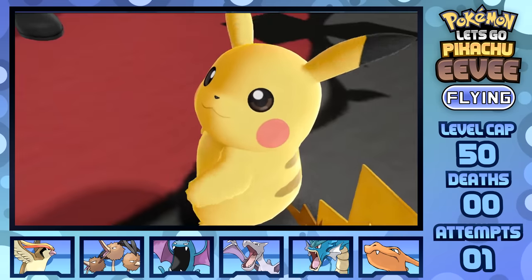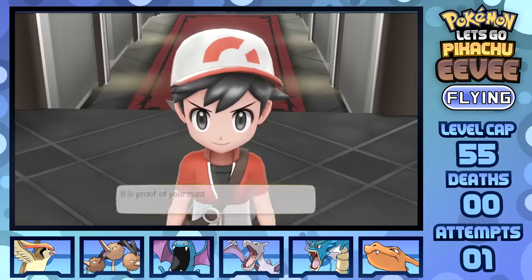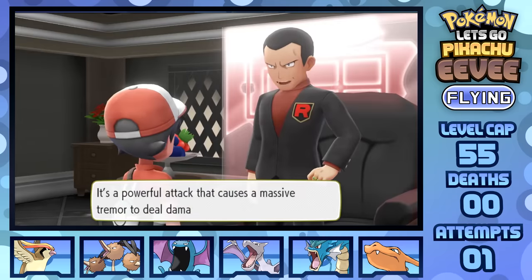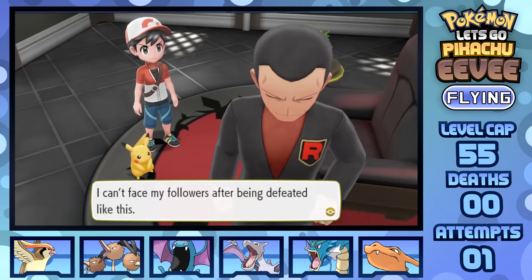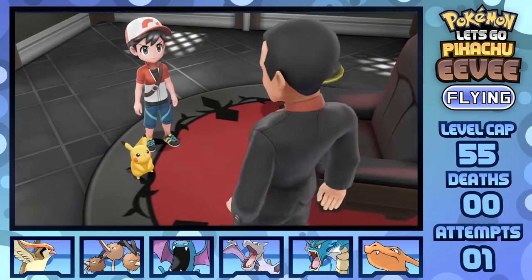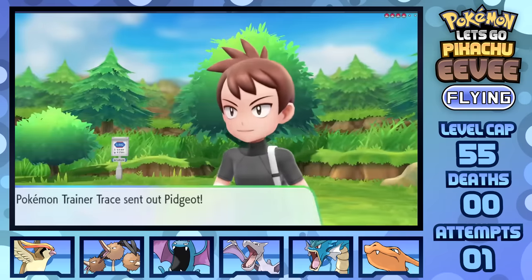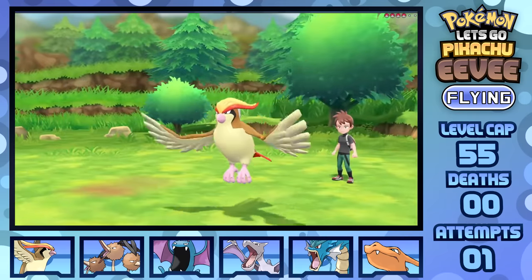There's a reason people say Gyarados is one of the most busted Pokémon for Nuzlockes, especially when the physical-special split is in effect. It's still quite funny just how fast the final four Gym Leaders are steamrolled in Kanto compared to the first four. Alright — one rival battle, one Victory Road trek, and we'll be ready for the Elite Four.